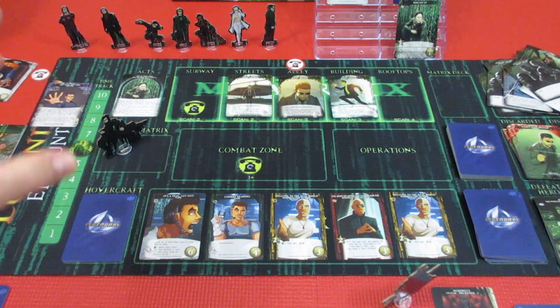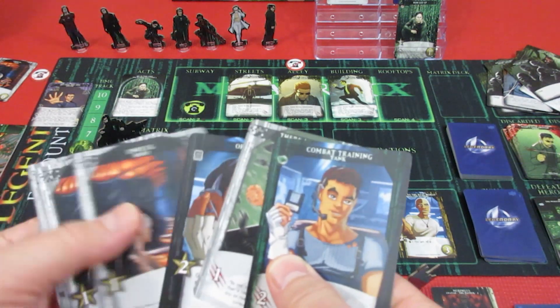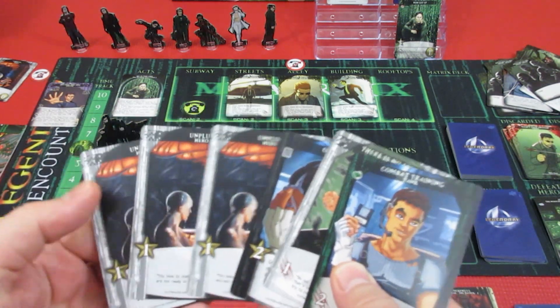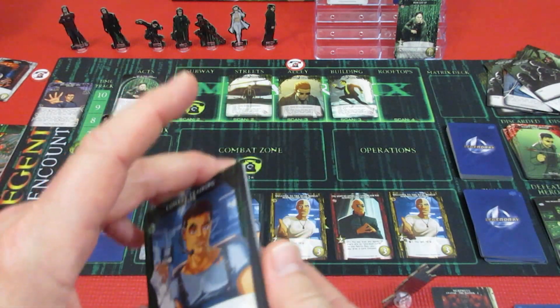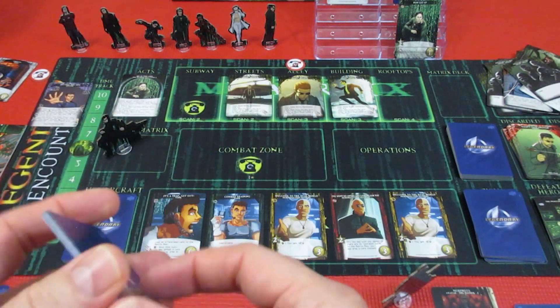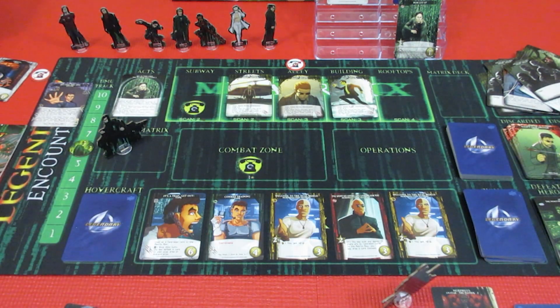With exactly 6 attack we can move this up 1 space. We've got to try to get that to 10 - that's going to be tough! Neo only has 5 recruit, so we can't send any of the agents back to the rooftops. Next hand for Neo - he's got 2, and we're going to have to shuffle his discard pile and draw up 4 more.